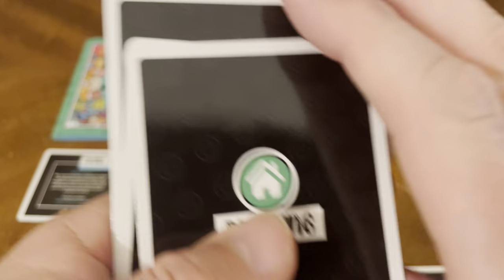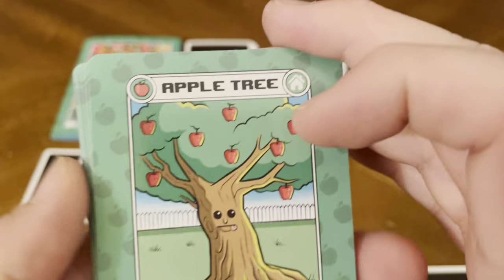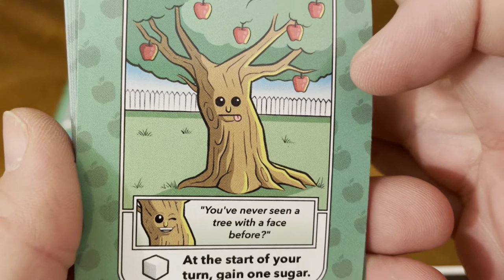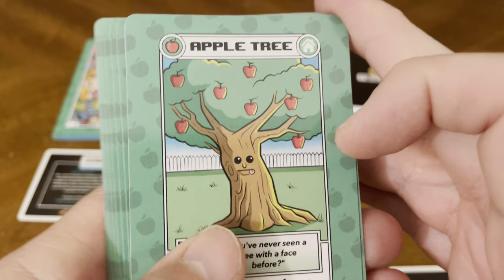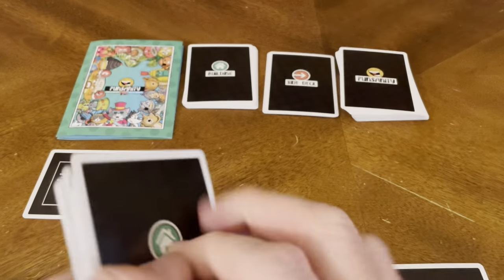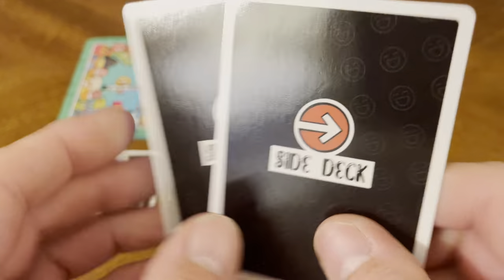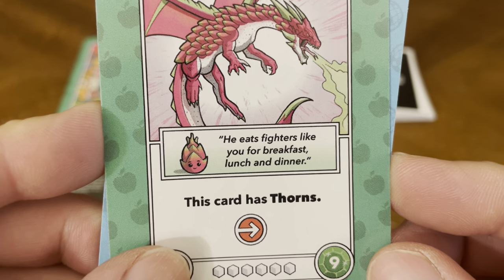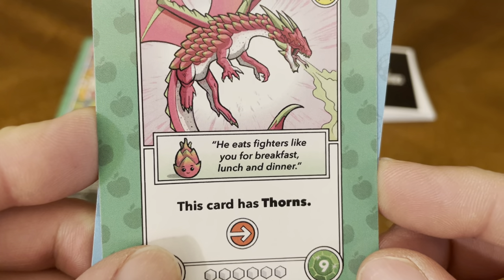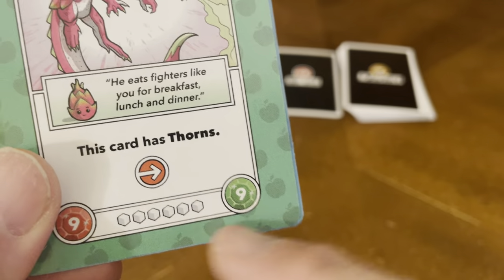Starting with the building deck — all backs are the same. The front says Apple Tree, flavor text: you've never seen a tree with a face before? At the start of your turn, gain one sugar. All these building cards are the same. For the side deck, we've got two cards: the legendary Dragon Fruit — he eats fighters like you for breakfast, lunch, and dinner. This card has thorns and gives you nine sugar cubes.